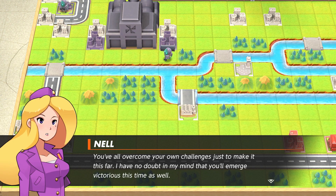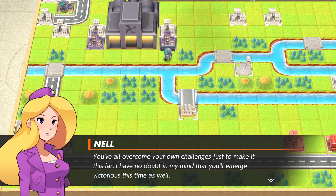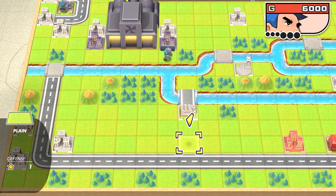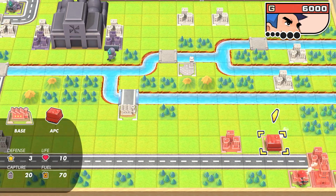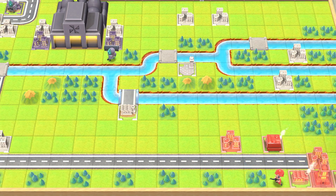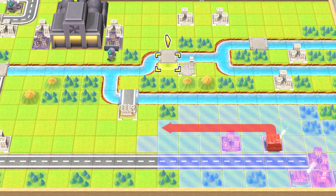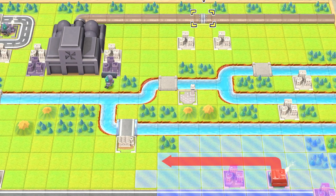Andy's right — we're all in this together. You've all overcome your challenges just to make it this far, and I have no doubt in my mind that you'll emerge victorious this time as well. So the question is, do we want to take the base first or the airport first? Because we need the airport. I think if we just build a bomber, we just win.